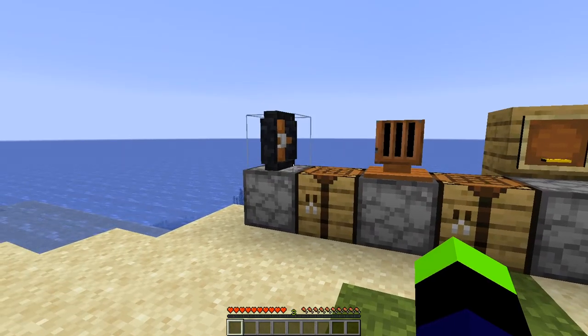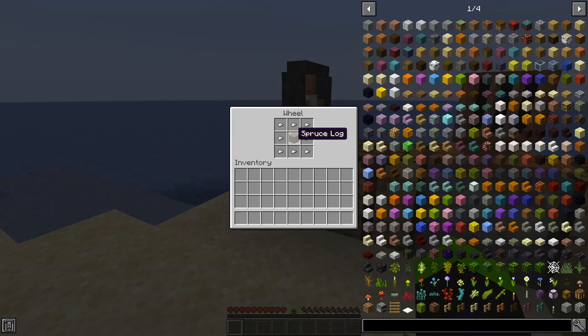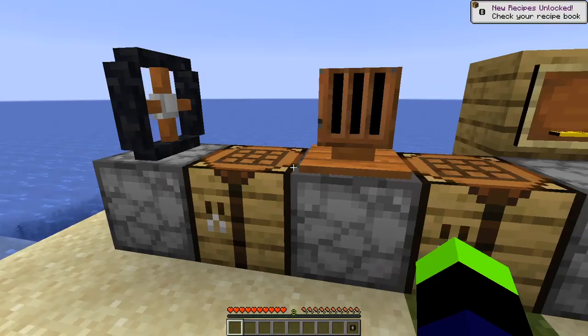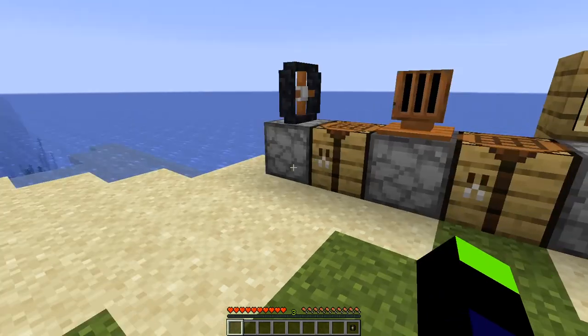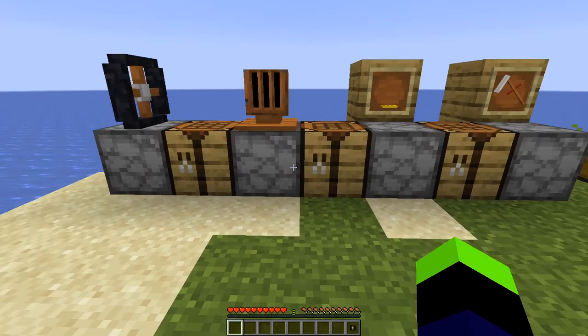The wheel is required for land vehicles and it's crafted by surrounding a spruce log with iron nuggets. When creating a land vehicle, it is required to have a wheel on it for every ten blocks of vehicle you make. That'll be explained a little bit better when I start building one.